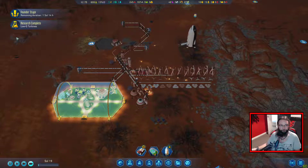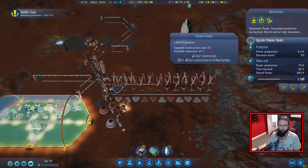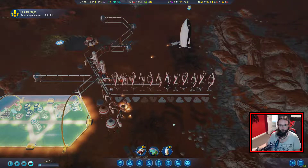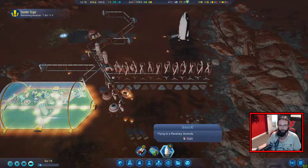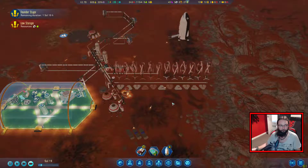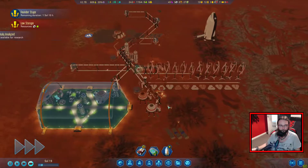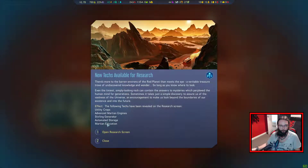Low G turbines - we'll get this on a few for now. We don't want to blow through everything. This is hopefully going to bring me back another transporter. I wanted two transporters. There's more to the barren environments of the red planet than meets the eye - a veritable treasure trove of undiscovered knowledge and wonder, so long as you know where to look. Even the tiniest simple-looking rock can contain the answer to mysteries which perplex the human mind for generations. That is a lot of researchers unlocked.